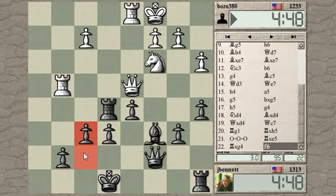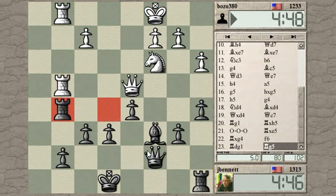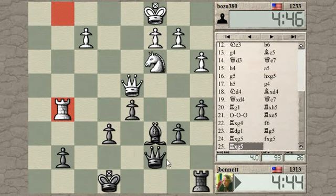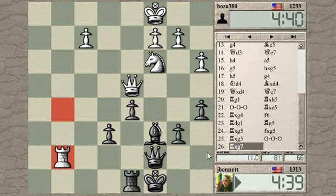I'll move my rook up to e7 or f7. He's piling up on that, so I need to do something to relieve the pressure. I was thinking I had queen here with check to pick up that rook but I just don't have it. Castle queenside — getting out of dodge. If we count the pawns: one two three four five, one two three four — all I've gained is a pawn, otherwise it's an even position and he gets the pawn back.